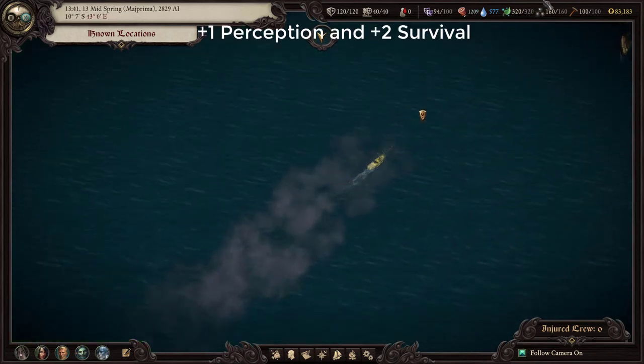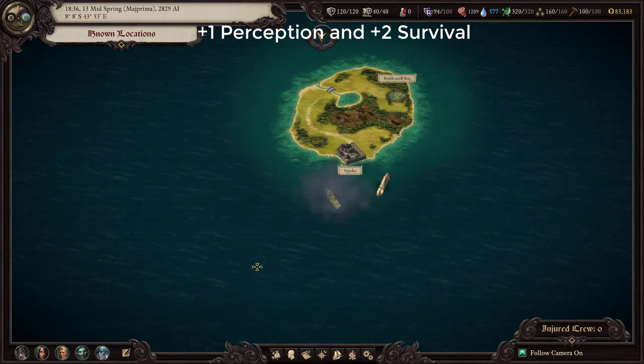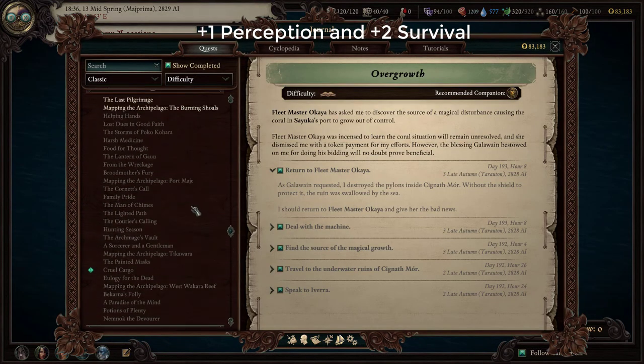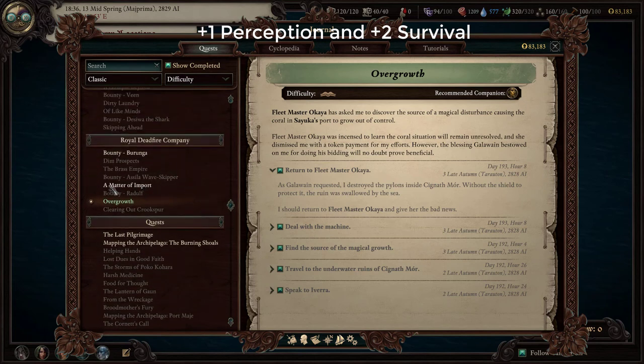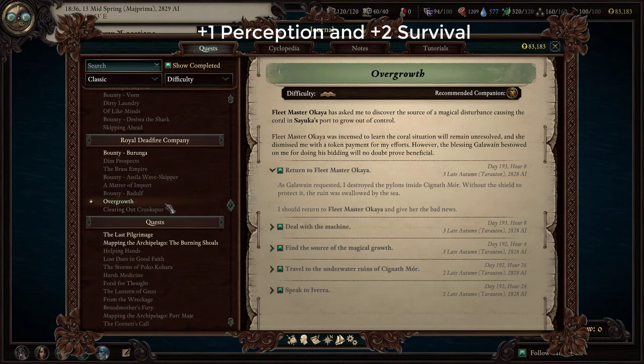For our next attribute bonus, we're leaving Hasango behind and going up to an island with a settlement called Sayuka. Sayuka is important to the Royal Dead Fire Company, and by reporting quest outcomes to the Royal Dead Fire Company they will eventually give you a quest called A Matter of Import. This is a very short quest, and once you've completed it you'll get a quest called Overgrowth. Overgrowth will give you the talent which gives you a plus one to Perception and a Survival skill bonus. To get these bonuses, you have to complete the quest the way Galloway wants it completed. You can choose to antagonize Galloway, and instead of an attribute point bonus you'll get a really awesome boss fight — so consider which reward you'll have more fun with.